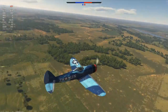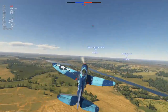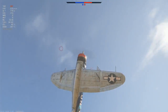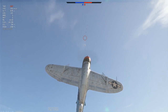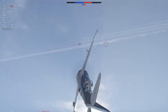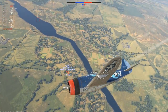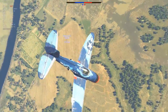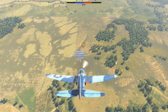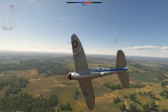RTB. Enemy plane on my six, going really quick. It's a K model — got a friendly with us, please don't ram me. He almost shot me. There's a FW 190 following him. We got two guys on him. Our team is so heavy in air power right now. There's a 109 — we're going to go back and land.